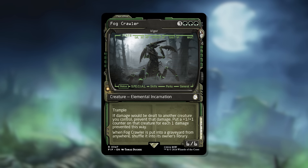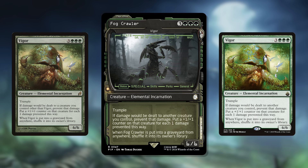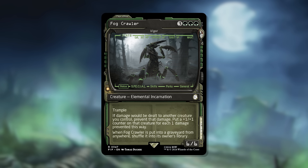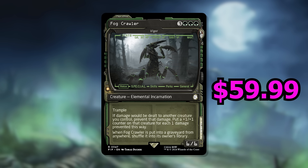Number 8 is Fogcrawler, also known as Vigor. This is a 6-cost 6/6 with Trample — whenever it's dealt damage, you prevent that damage and put a +1/+1 counter on it for each damage prevented, and whenever it's put into its owner's graveyard from anywhere, you shuffle it back into its owner's library. Originally printed in Lorwyn with a smaller print run, it's only been reprinted in Battlebond and The List. This reprint is likely crashing the price; old versions were about $15, and this one is going for $5.63, foil $6.10, and Surge Foil $59.99 — though I think that Surge Foil price is very optimistic.